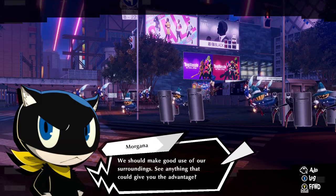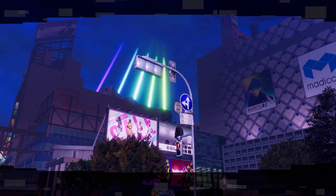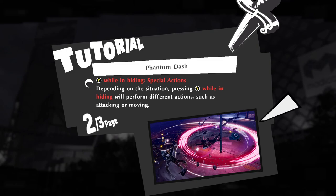Where's my grappling hook? Press B to move swiftly. After a fan dash, you will automatically go into hiding. Wait, really? Y while in hiding for special actions. Depending on the situation, press Y while in hiding and you'll perform different actions such as attacking or moving.